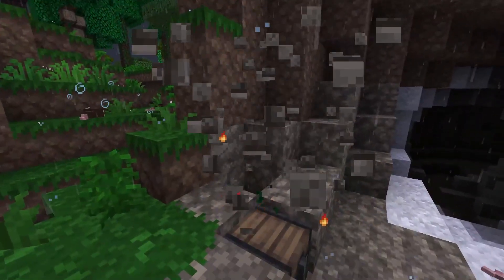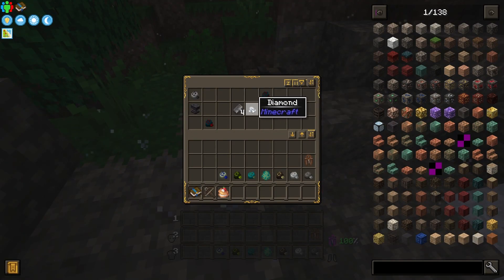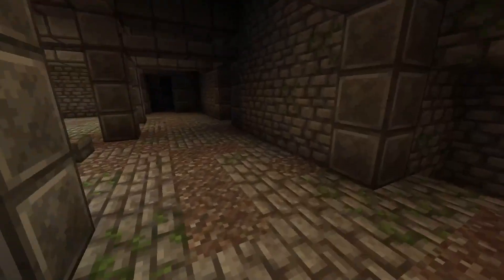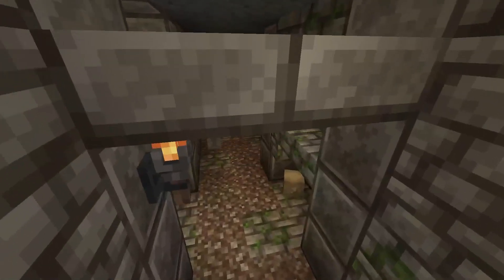You can also take your journey down below with the variety of dungeons that can be found. Some of these have obvious entrances that lead right into the dungeon, while others are entirely hidden and you'll only be able to find them if you manage to dig into them. These dungeons can be decorated, have enemies, loot, and plenty more.